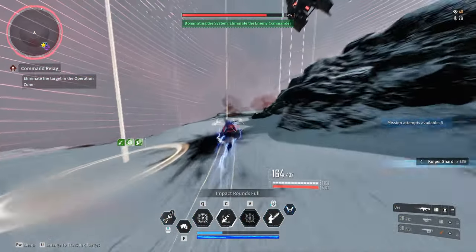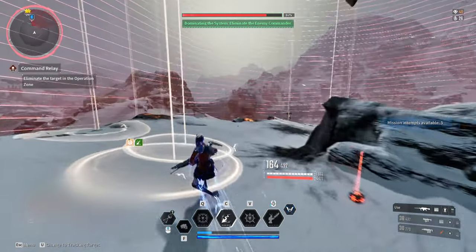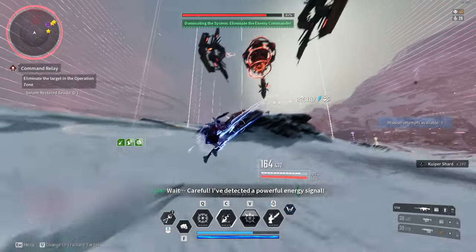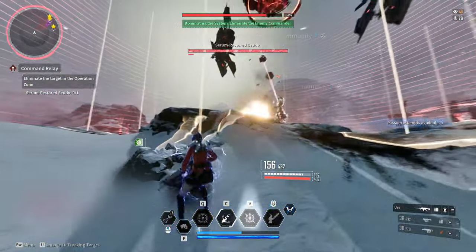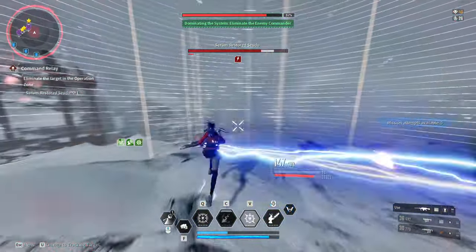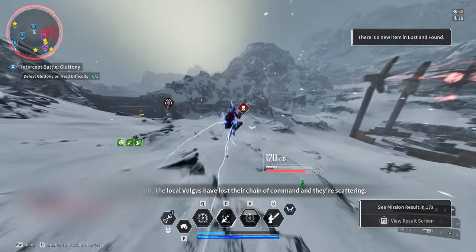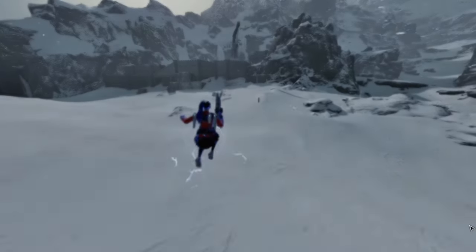The final boss is going to spawn shortly after, dead center in the middle of the circle. Just grab this boss, take him out. This boss can also give polyatomic ion particles, or it can give you a golden component drop. So the results can vary a little bit, but either way if you get particles you're winning, and if you don't, it's a free golden drop. We got a reactor from him that time — a golden drop — but simple as that, just run the mission again and again.